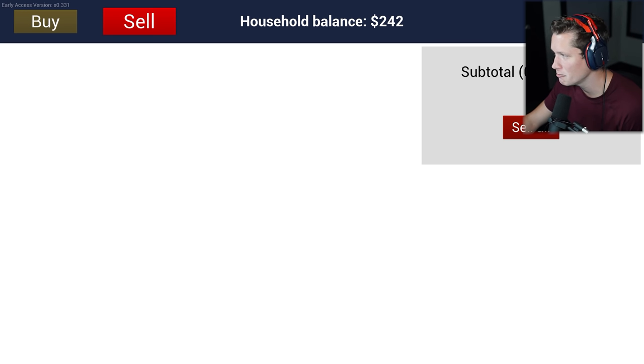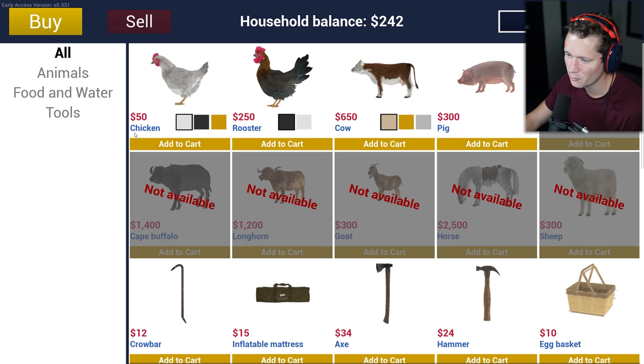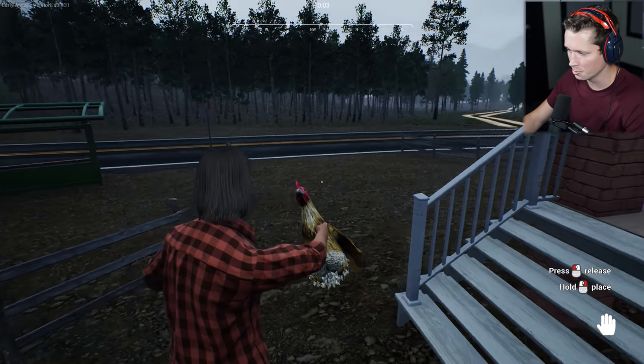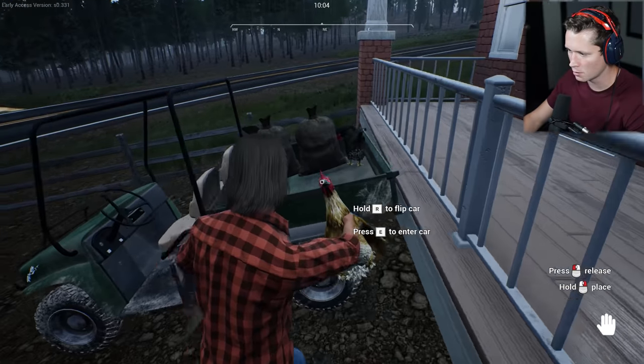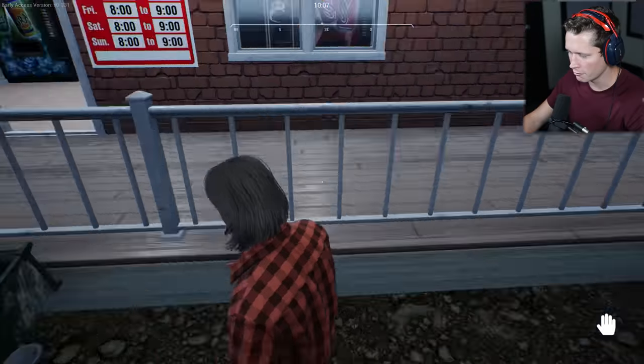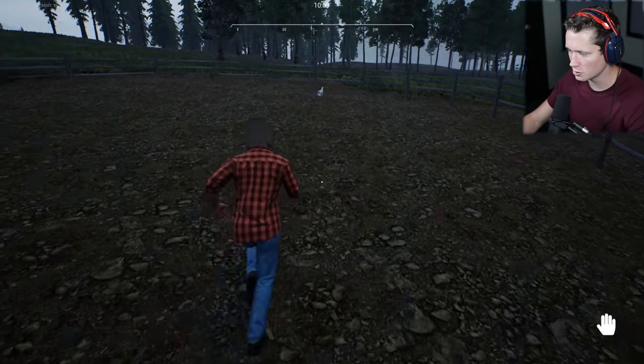Are we going to be able to make enough money? We're going to need feed for the chickens — this is tough. Chickens are 50 bucks each so I'm going to get one of each. We also need feed. I'm a little worried but we should be okay — you've got to invest in your future a bit.